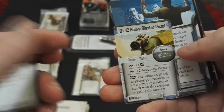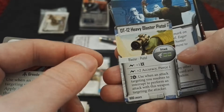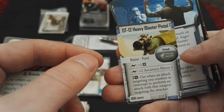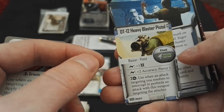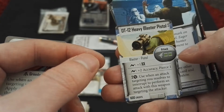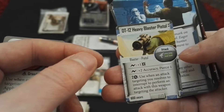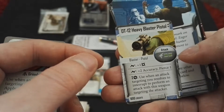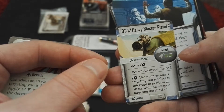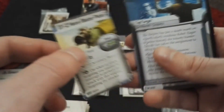It's a blaster pistol, obviously. Green-green double combo, one surge for plus one damage, one surge for plus two accuracy and pierce one. Pretty handy. And you will be rolling those surges with double green die. For two strain, use when an attack targeting you resolves to interrupt and perform an attack with this weapon targeting the attacker. So basically this is like those harried guns, but you don't have it as a passive ability. It costs only 600 credits and has one upgrade slot, which is quite good. Tier 2 weapon.